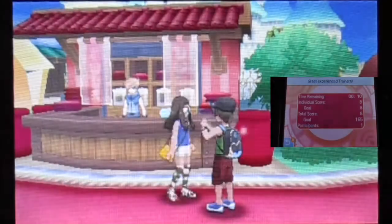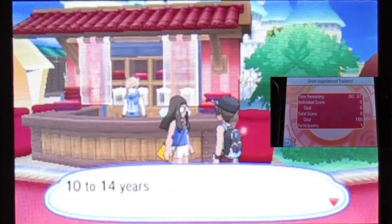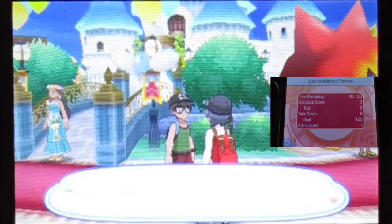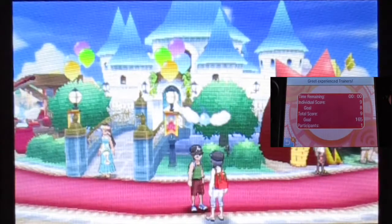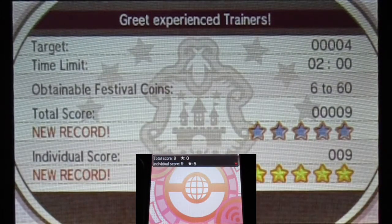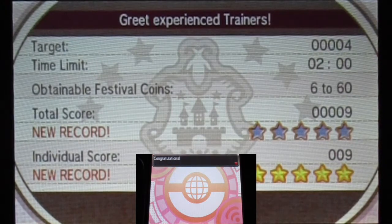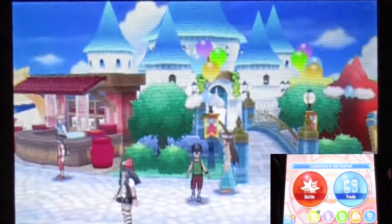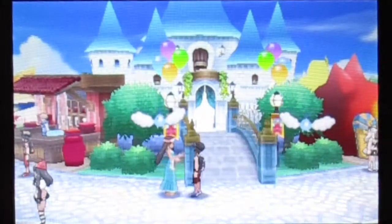I'm getting five stars on the score already. Let me try one more. Unfortunately the one who's clearly not going to say they're an experience trainer is an obvious one you don't want to pick. It could be better getting a total score for at least one star — getting like 36 friend coins would be really good, but that could be hard. We'll get that later.